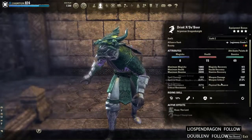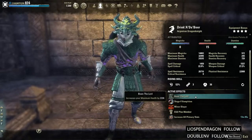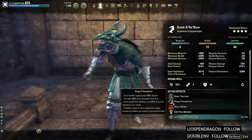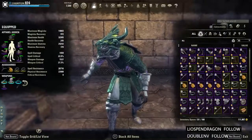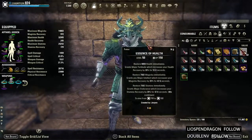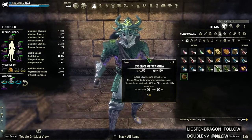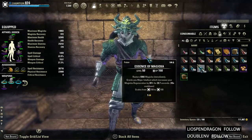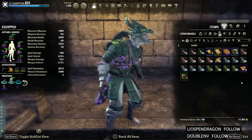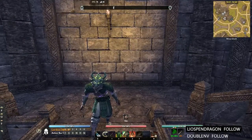On the character sheet, we are a Stage 4 vampire using the Lord mundus stone for extra max health since we don't get that as a passive. Our sling is just Alkosh. We're using tri-stat food, and for potions we use tri-stat pots for most content. For trash pulls you can use cheaper pots if you want — just depends on how low you are on gold.